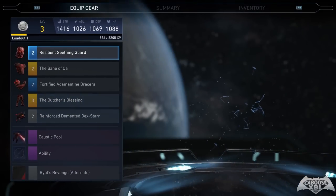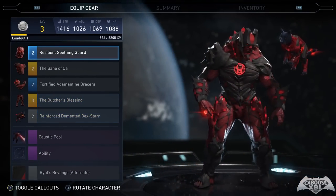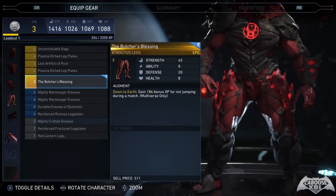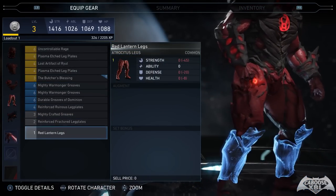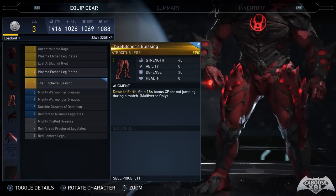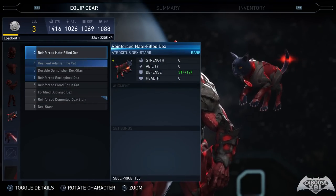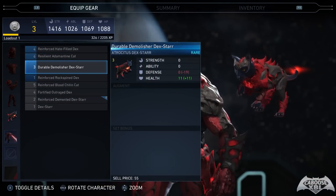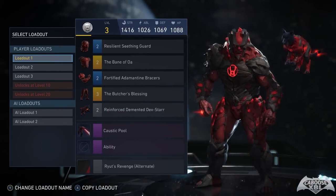Atrocitus is someone I played a lot in the beta — for those watching my online beta videos you'd know that. He's still a really low level right now because I'm playing a lot of other characters, but holy crap do I have so much epic gear for him. I got a lot of leg armor stuff and his gear is really cool — he straight up looks like a living volcano. I love it, and I love how you can customize Dex too; he's the greatest thing in Injustice 2 ever.